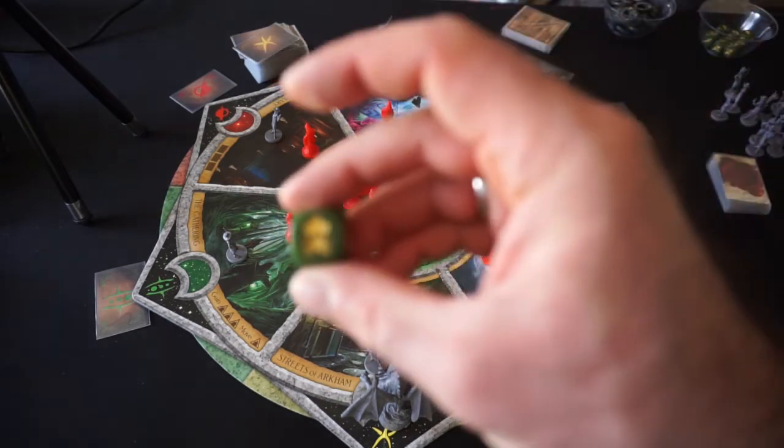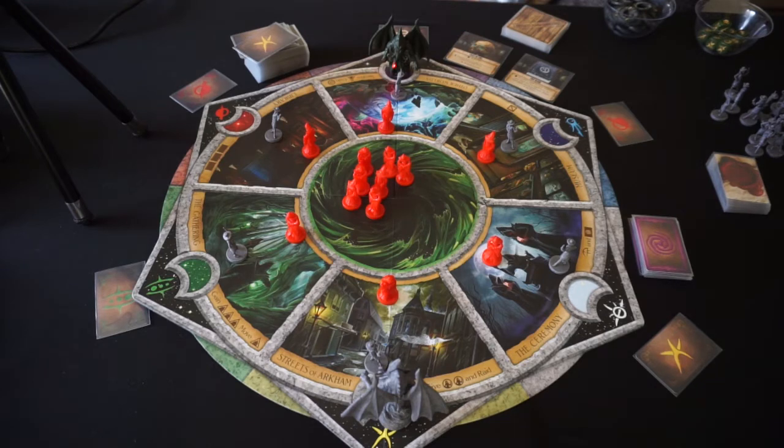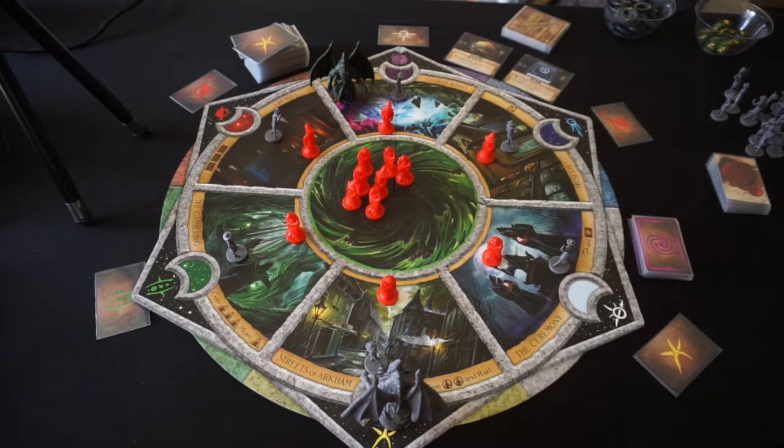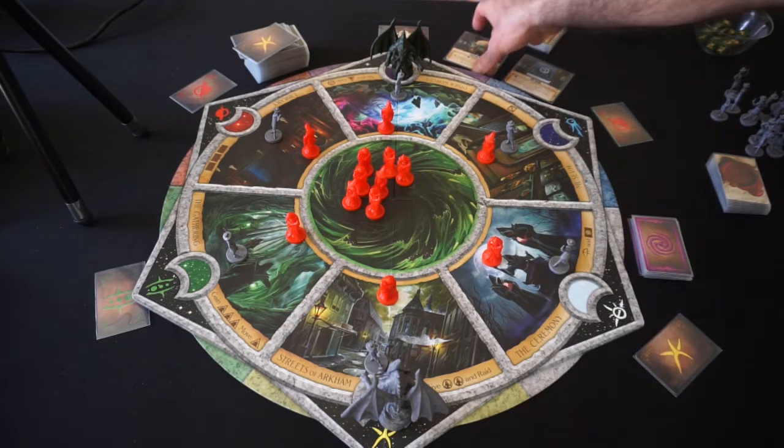For each Cthulhu we roll when trying to sacrifice cultists, we get a cultist back per Cthulhu symbol rolled — we only sacrifice on a tentacle. I'll move the Fate piece briefly so we can see that the actual symbols on the board correspond to what we have for the spells. At the Otherworlds, the purple marker can be used for any symbol, plus there's a white there. Moving clockwise, we have the Museum, where we pick up one of two artifacts. With control of the museum, you can discard and replace the artifact display, or sacrifice up to three cultists to destroy one Elder Sign from any lodge per cultist sacrificed.